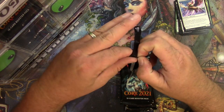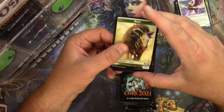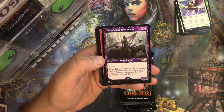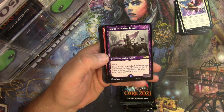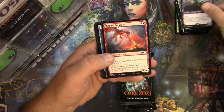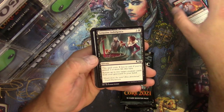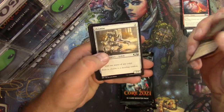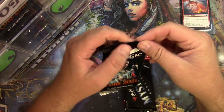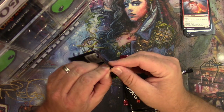Core 2021 — more mythics, maybe possibly. Tranquil Cove, Liliana's Standard Bearer — very nice! Zombie Knight, cool art — or border, yeah, cool art too, I like it. Helikite Punisher, Enthralling Hold, Witch's Cauldron, Sanguine Indulgence — man, that's creepy. No alternates. 2021 pack two — oh, that didn't work that time.